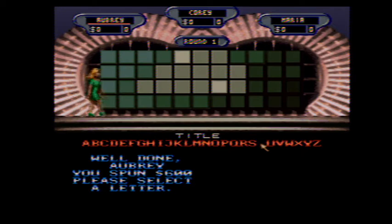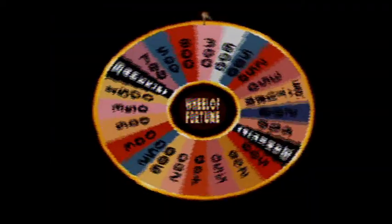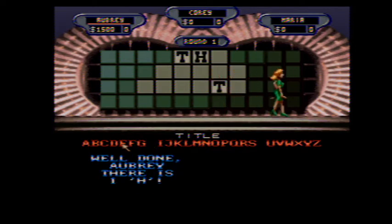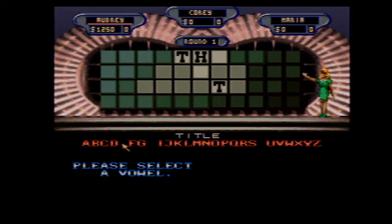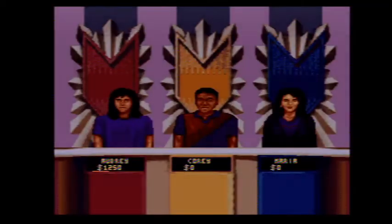$600. Choose a letter. $600, T. I'll buy an E. I'll spin. $250.